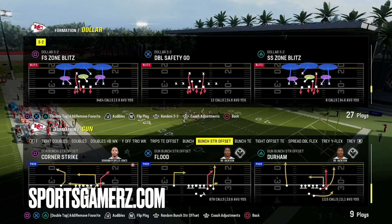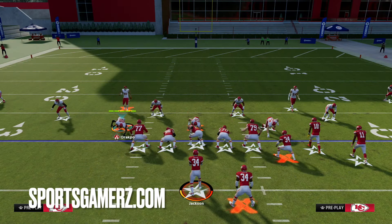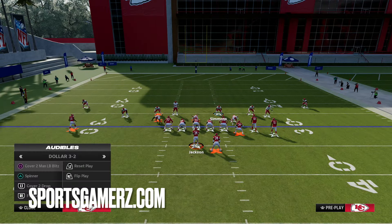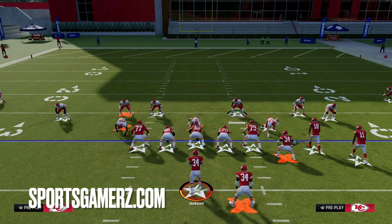The play we're going to come out in is the double safety go. The reason we come out in double safety go is it brings both safeties into the box, so when you audible to other plays they stay in the box. So right here, when I audible to the free safety zone blitz, the safety stays in the box. I'm going to show you guys the setup, how to set up the pressure, and how to adjust the coverage — a few different ways — including how to beat slide protection, how to beat blocking, and how to lock up the meta on offense. Make sure you stay tuned throughout the whole video so you don't miss out on any important info.